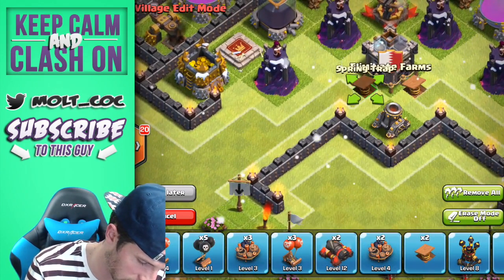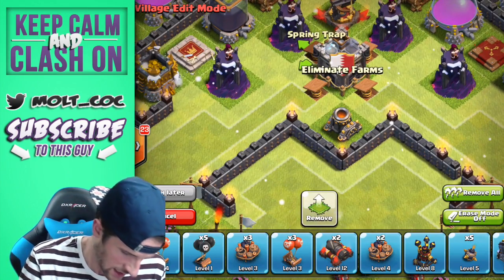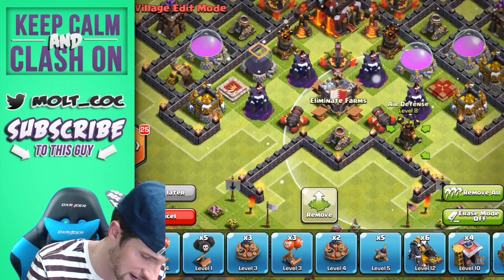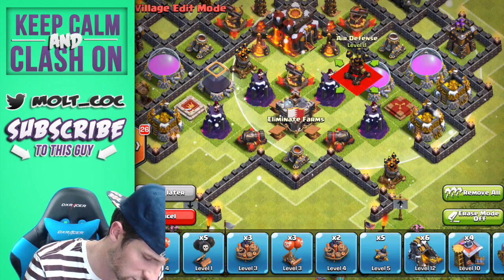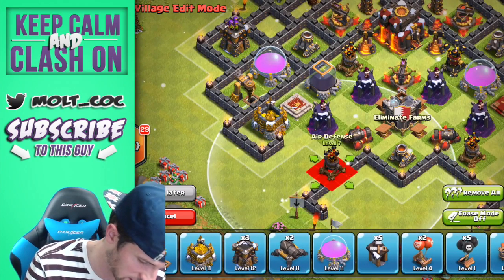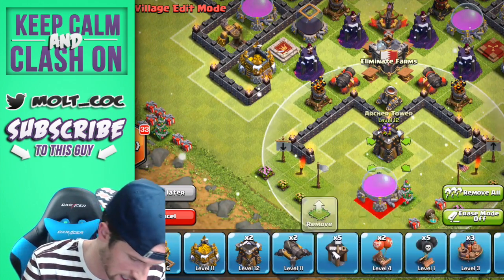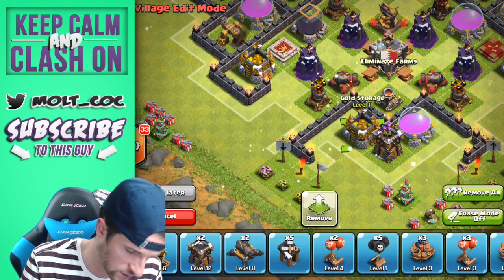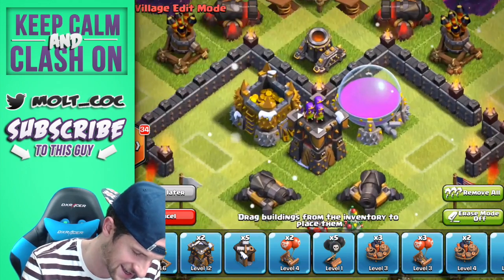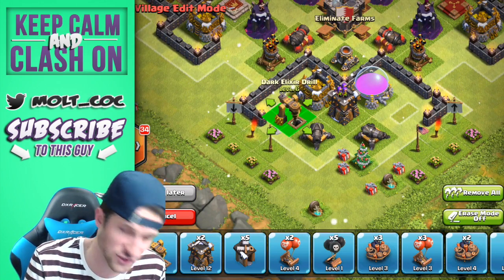We're going to take the rest of our spring traps — one right here, one here, one here, and one here. Then a cannon here and a cannon there. We've got an air defense right here, but that's one of my higher level air defenses so I'm actually going to put that further towards the center so it's better protected. Then we bring in the other air defense, build out this little section with an archer tower, elixir storage, gold storage, cannon, and cannon.